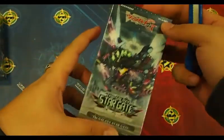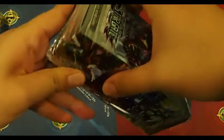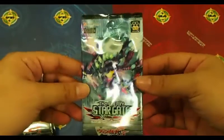Let's take a look at the box. Here's the front, the three main units on the side. Here's the full card list, the recommended deck list for 3 clans, and 12 packs of booster. This is the back design.